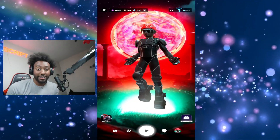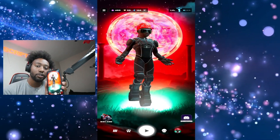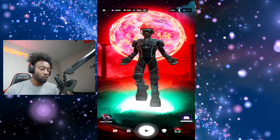Now we just loaded into the main menu. As you guys can see, I have my phone right here — it's the same picture that's on the screen. When you move your phone side to side, your character moves back and forth. Insanely cool.